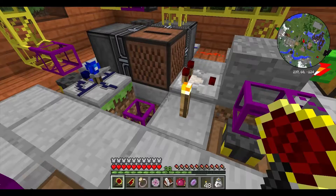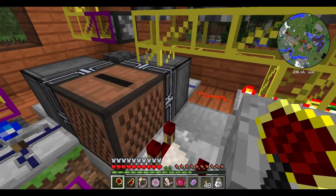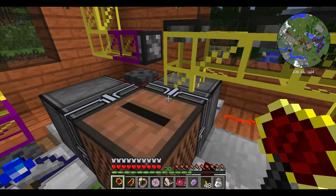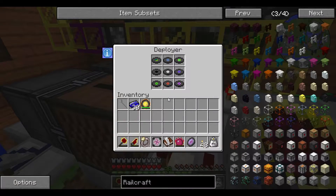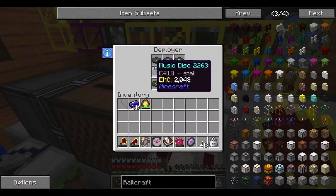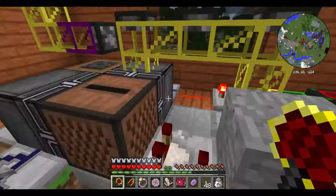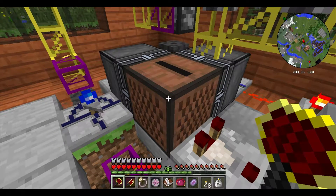Obviously, we have the jukebox here in the center, and this is going to receive the discs and then be clicked after a certain point. These blocks over here are called deployers — they're from Bluepower. Bluepower does all sorts of automation things with tubes, clickers, and so on. Basically, these deployers are programmed to right-click using the first item in their inventory, which happens to be this top-left slot here. So when this deployer is given a redstone pulse, it's going to right-click and insert an item into this jukebox.